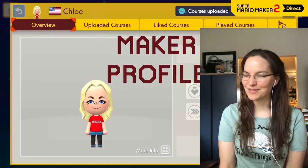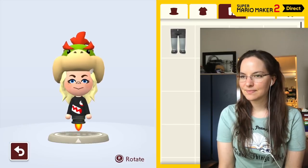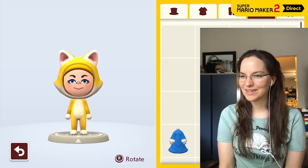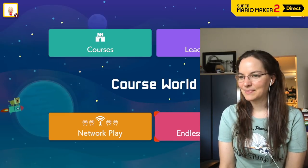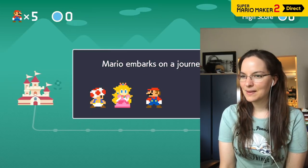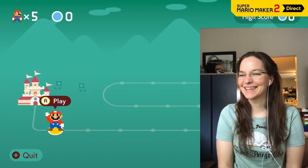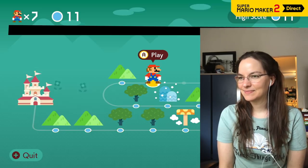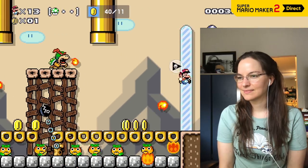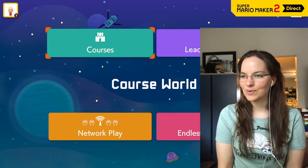Everybody's maker profile — you can make your own Mii. Maker points: customize your look with things like shirts and hats that you can unlock by completing various objectives. Test your skills. Any courses will be queued up at random from the full collection available on CourseWorld. Secure some truly impressive scores and you might earn a top spot on the leaderboards.